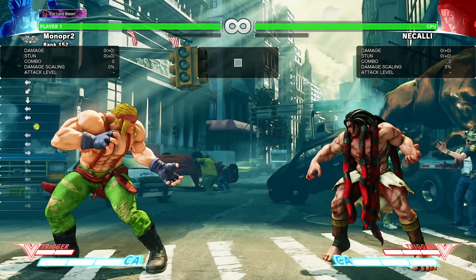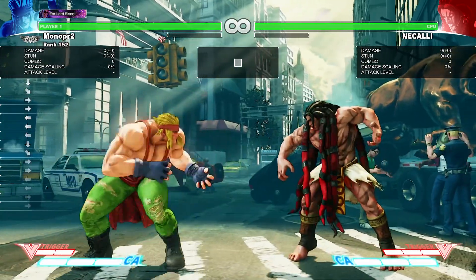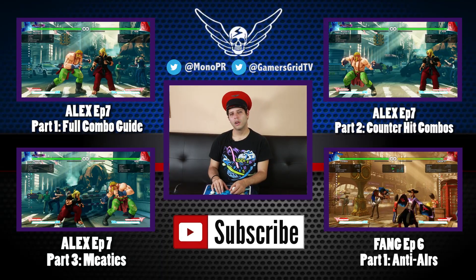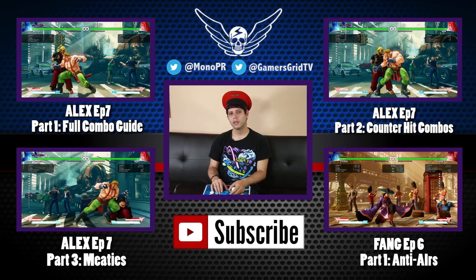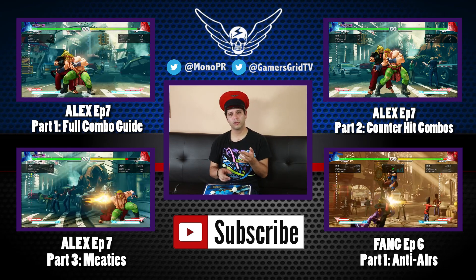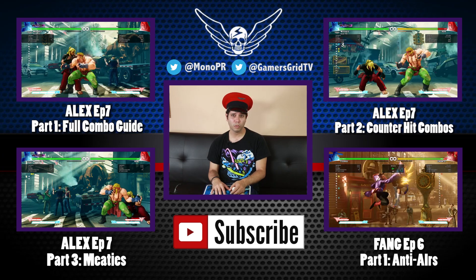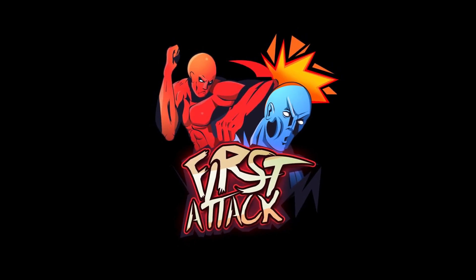With that, we are finished with the combo guide for Alex. I'll post additional videos for Alex covering any additional tech I find. We're also going to upload an in-depth video on his trade setups for combos after a trade. That concludes the combo guide for Alex — hope you guys enjoyed the content. We added the Counter-Hit special moves section which we didn't manage to include in Part 2 of Episode 7. Make sure to give us a like, comment, and subscribe to the Gamers Grid TV channel and follow us on Twitter at Monopr and at Gamers Grid TV. I'll see you on Episode 8 where we'll be covering frame traps, mix-ups, and anti-airs with Alex.